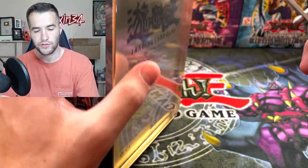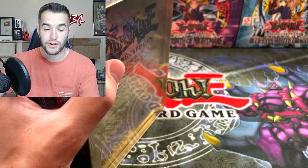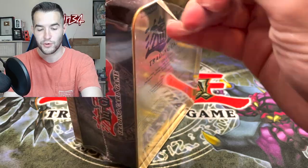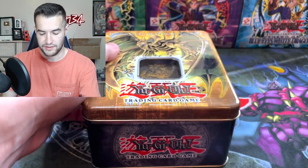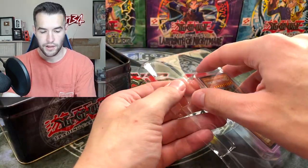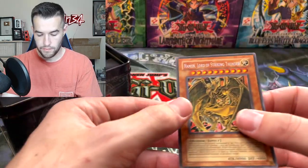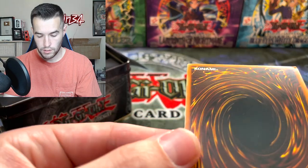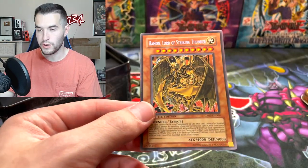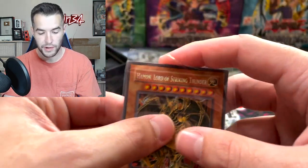The Hamon, Lord of Striking Thunder — let's get it open. The promos have been really nice, which I am very thankful for, because those are the coolest possible cards you can get here. The Lord of Striking Thunder — Hamon, Lord of Striking Thunder. Got a little bit of warping on there, but pretty nice. This will be perfect for the promo binder.